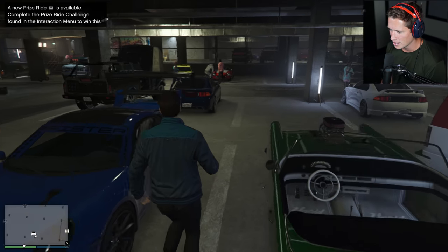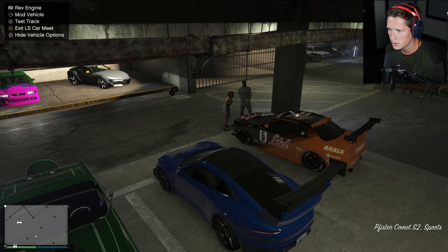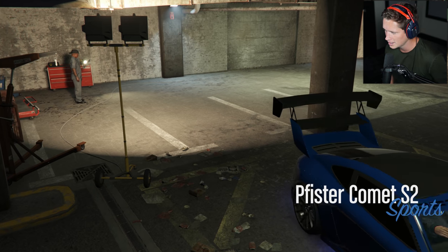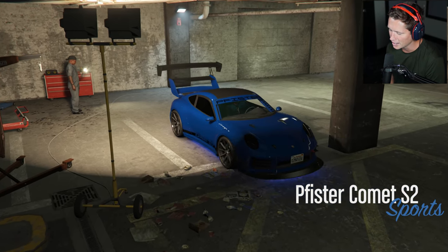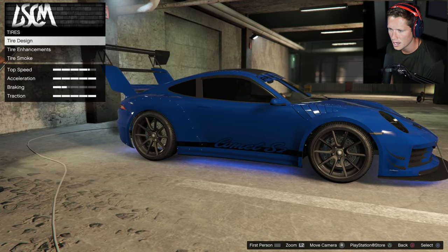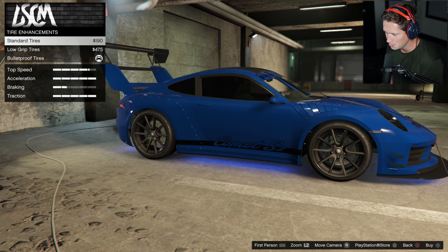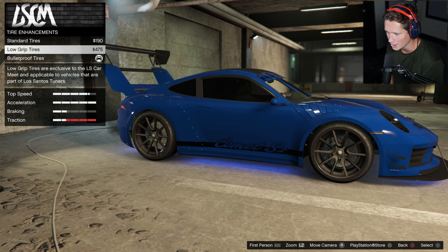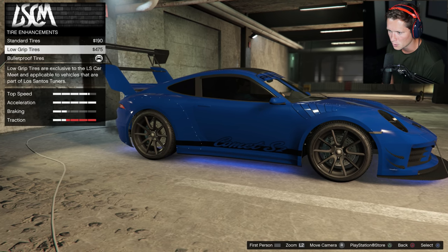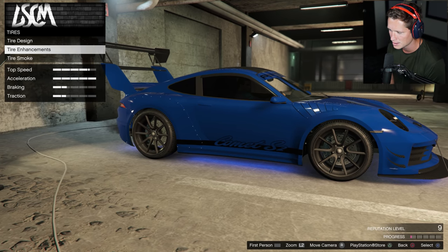I'm not sure - I'm assuming we want to get in our car and then go to vehicle options, mod vehicle. It's got a special mechanic out here. Let me see what we've got going on for wheels - gonna go with tires, enhancements. Standard grip or low grip tires - so it's gonna remove your traction. We're on bulletproof so standard and bulletproof are the same, but we can go with low grip here for 475 bucks.